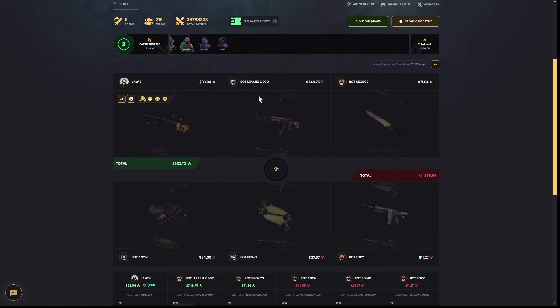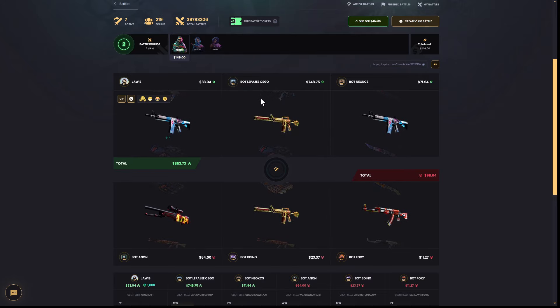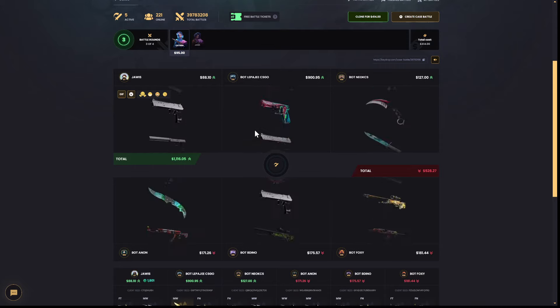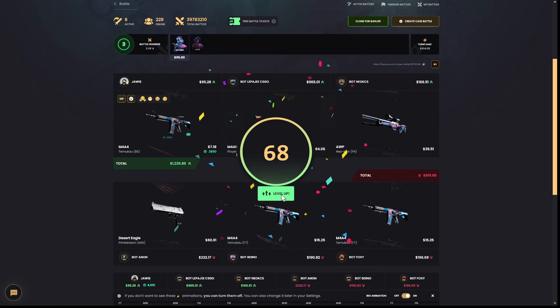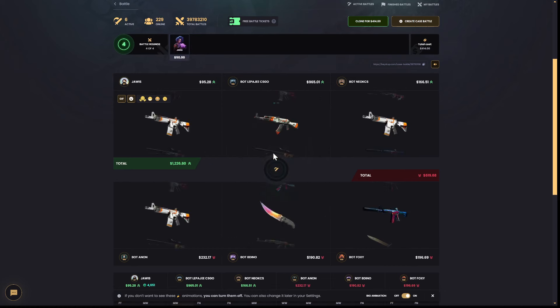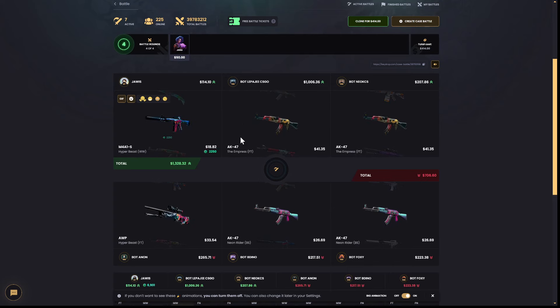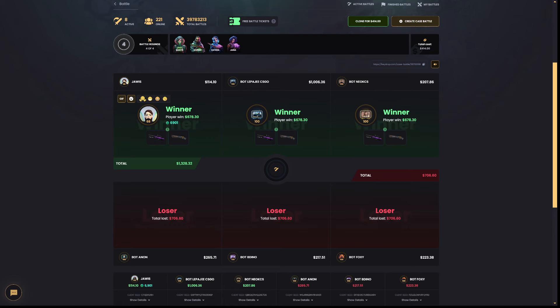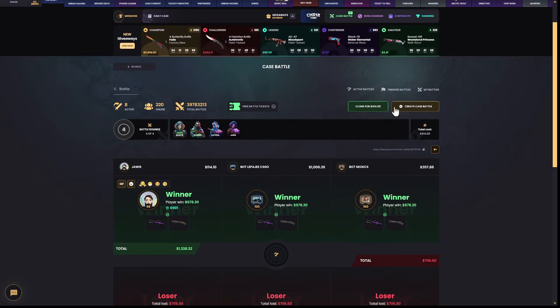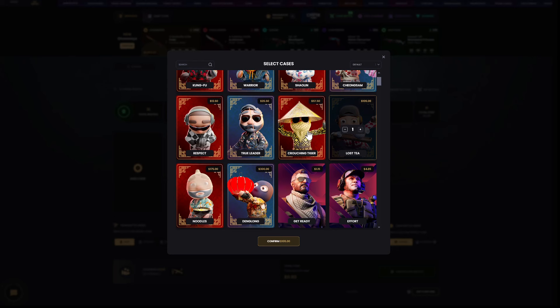Oh, bayonet — we take that, we take that! Nice, nice, lovely. Come on, keep going like this. Katana case right here, let's see some smooth skins, some free skins. Oh nice! I leveled up to $168 — maybe we can go to level 70 and open the daily case. We took that one, $678 — that's really good.